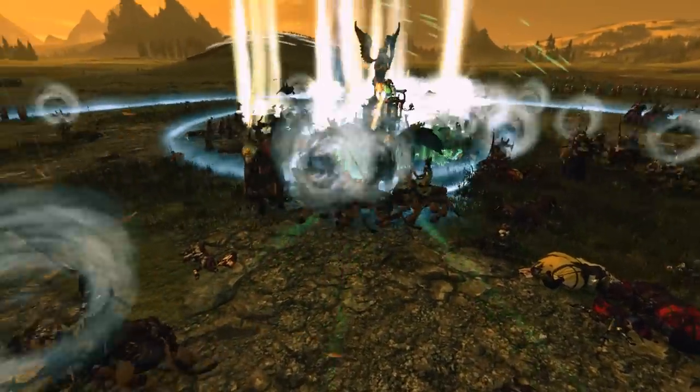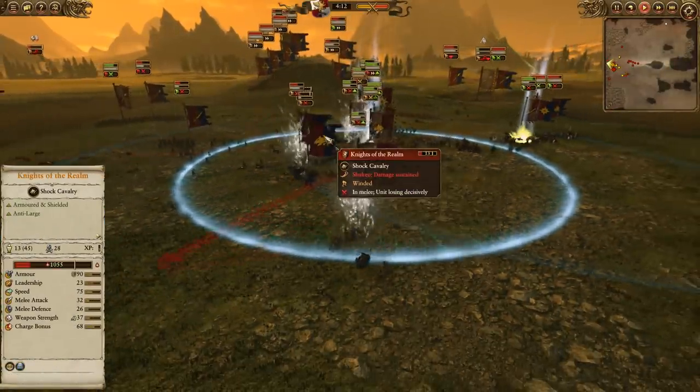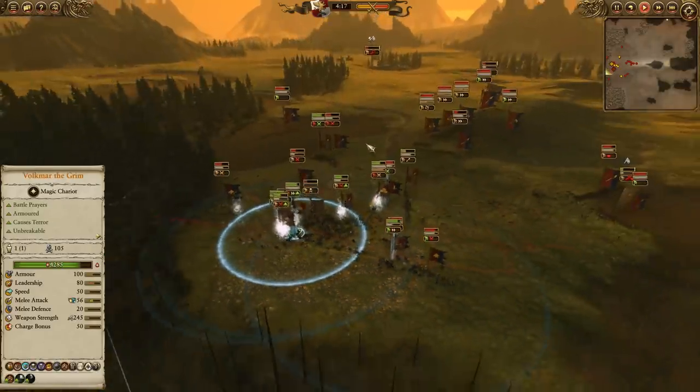Volkmar comes in and drops some fat buffs — Heavy Hammer of Cygmar and Grand Shield of Faith. The Knights of the Realm and the Hippogriff Knights are getting punished pretty badly, but the balance of power is still pretty close.